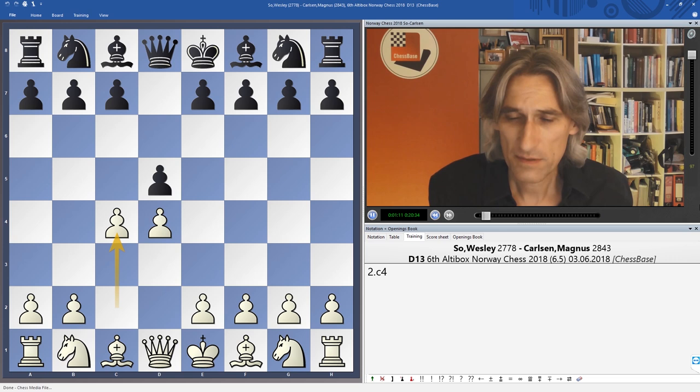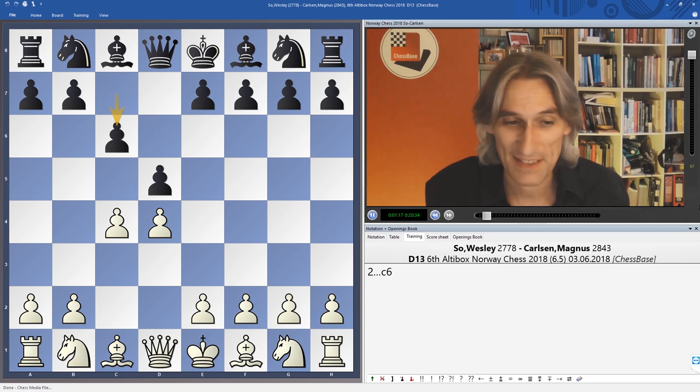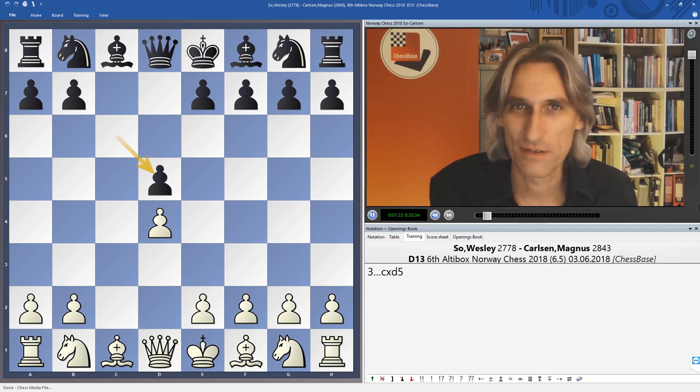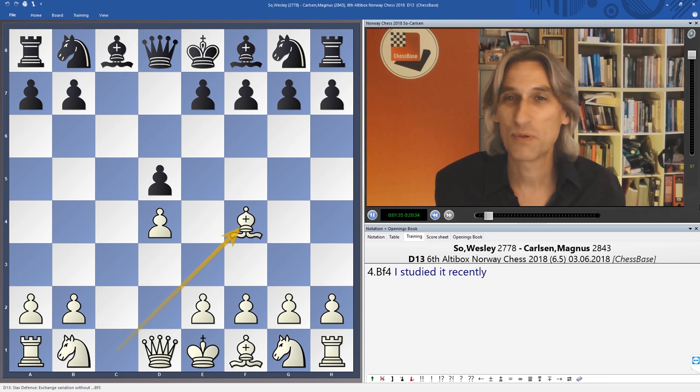Wesley So with the white pieces opened with d4 and Carlsen plays a Slav — he has played this occasionally, he plays everything with black so he's very unpredictable. And Wesley, true to form, played something absolutely rock solid: the exchange variation. He said after the game that he'd studied it quite recently, so why not put his study into practice.